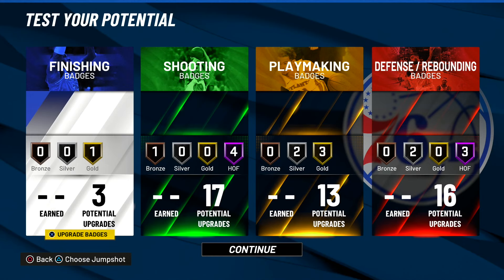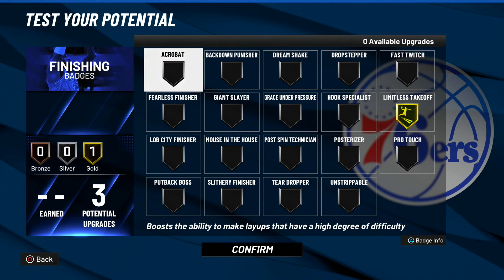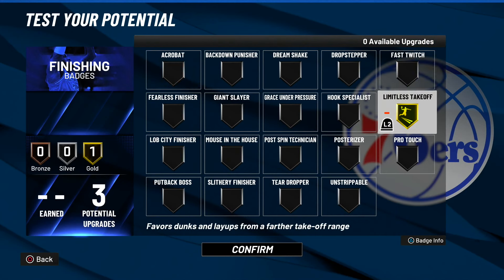So if you went with the one with finishing, for the finishing badges use quick drops off one, put that Clayton Thompson on, and you should get a lot of dunks. Those two dunk packages — you will never get blocked with those dunks, especially with Limitless Takeoff on gold. They rarely, rarely get blocked. So you definitely want to put Clayton Thompson, quick drops off one, and Limitless Takeoff on gold.